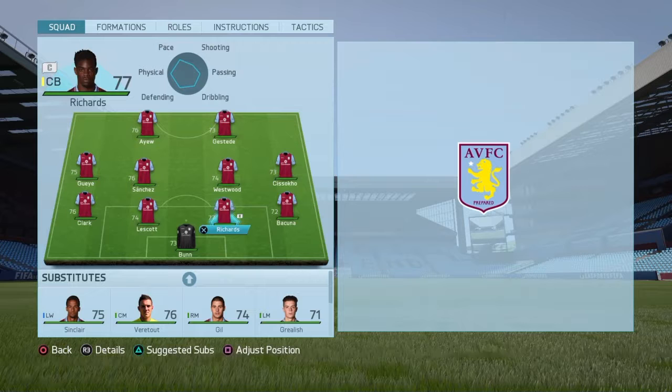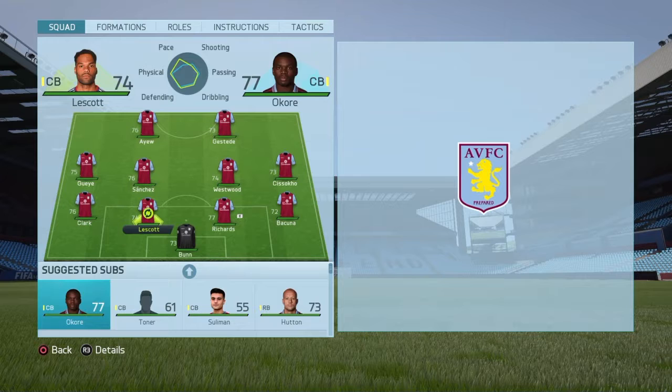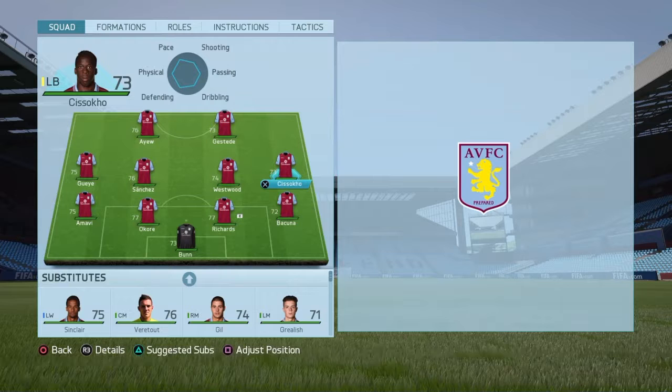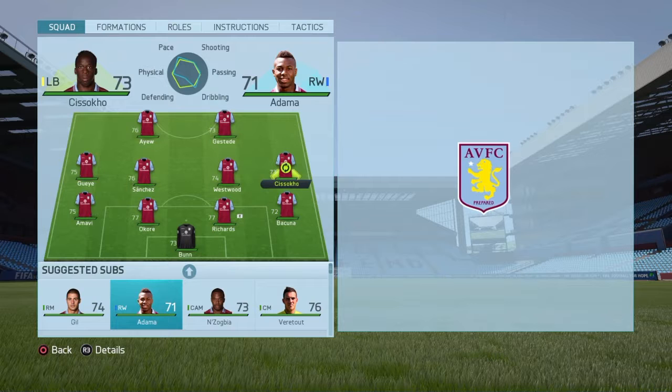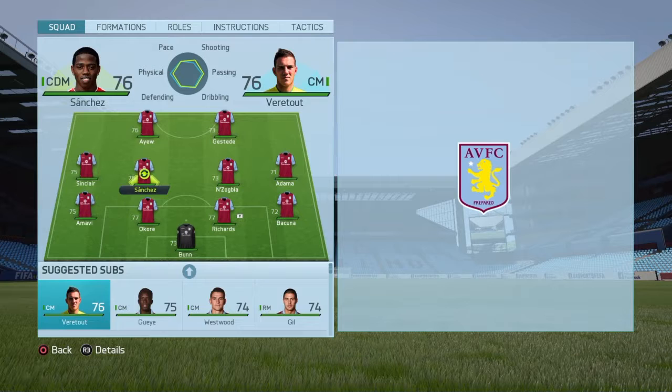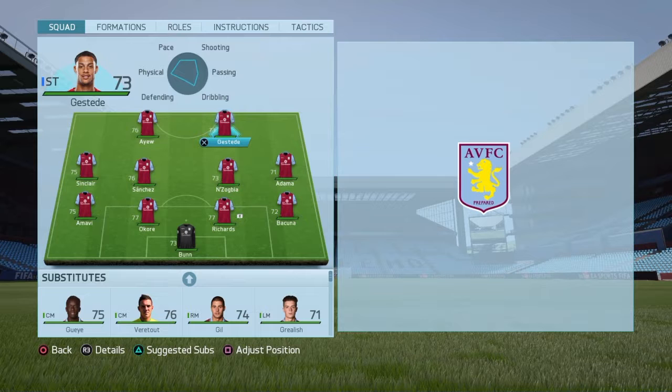In goal, Bunn for the moment — he's the best I've got. Right back, Bacuna — happy with that. The two centre-backs: I'm going to swap Lescott for Okore because I think Okore is much better. Left back, I want Jordi Amar and he won't be getting sold. For right mid, Adama — he just seems like a pretty good player. Centre mids: we've got Sanchez, who's very good, and instead of Westwood I'll have Charles N'Zogbia. For left mid, Sinclair. And up front, Ayew and Gestede seem like two reliable strikers, so I won't switch them around.